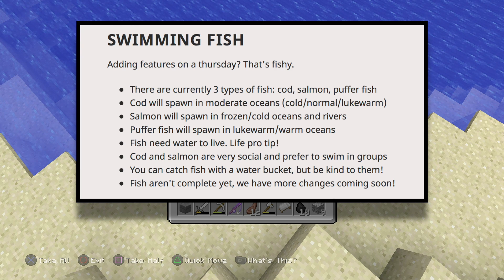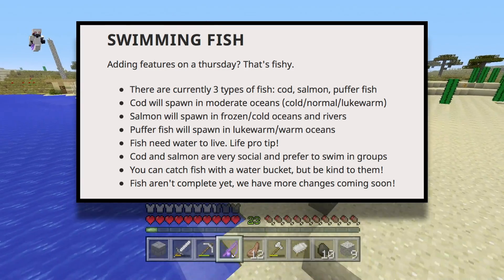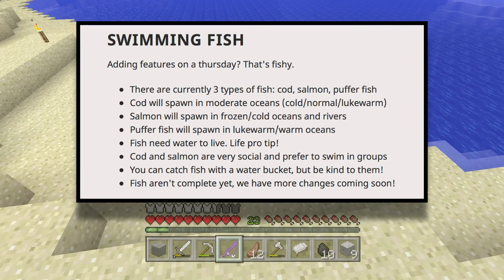I don't know if they forgot about clownfish for whatever reason, but I know nothing. Cod will spawn in moderate oceans — cold, normal, and lukewarm. Salmon will spawn in frozen and cold oceans and rivers. Pufferfish will spawn in lukewarm and warm oceans.